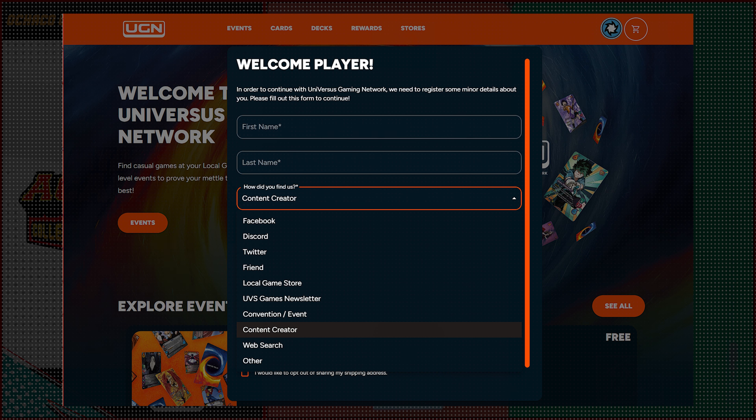Don't forget to grab 15 player coins by signing up on the Universus Gaming Network website — you can select our channel and get three promo cards. Enjoy your watching and let's go!